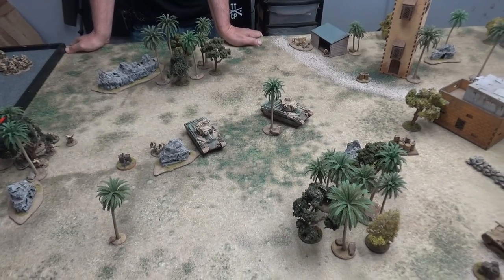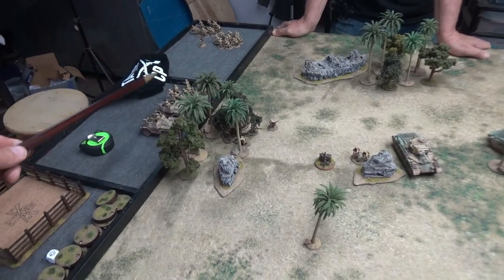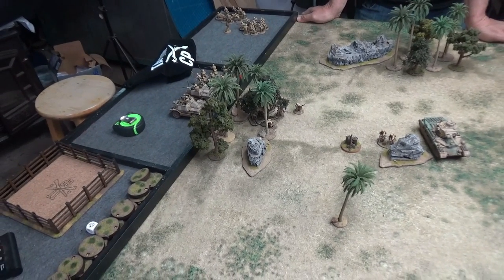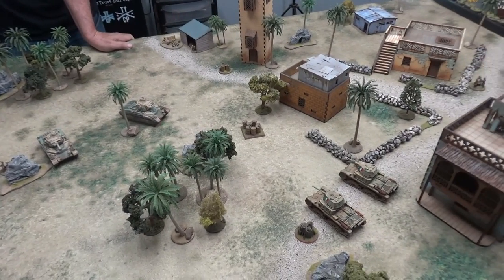Andre has two sections in reserve plus his captain. He's going to break up one section and put them in the two India Pattern Carriers as one unit, with no outflankers. We're ready to begin.